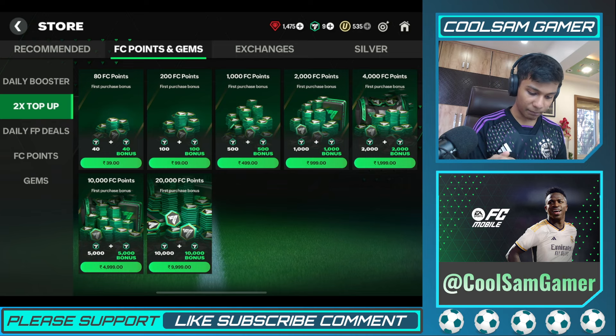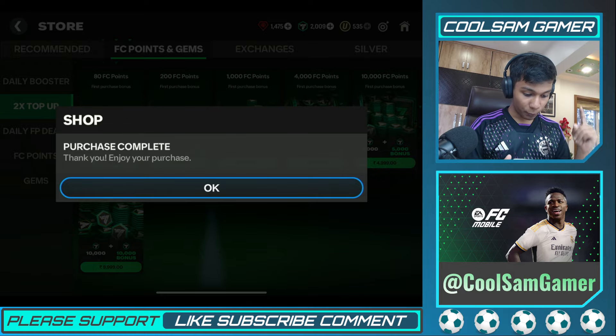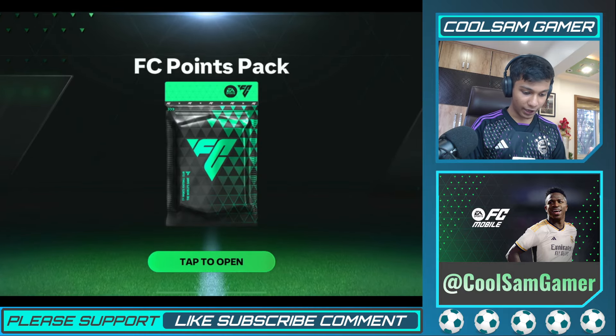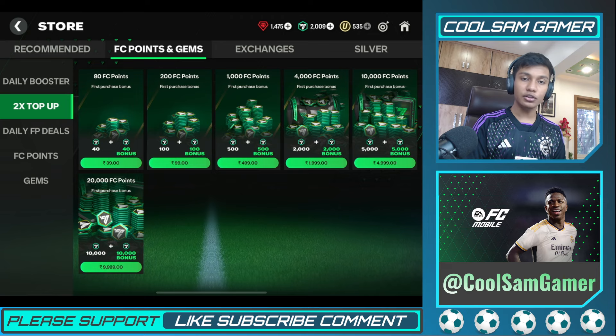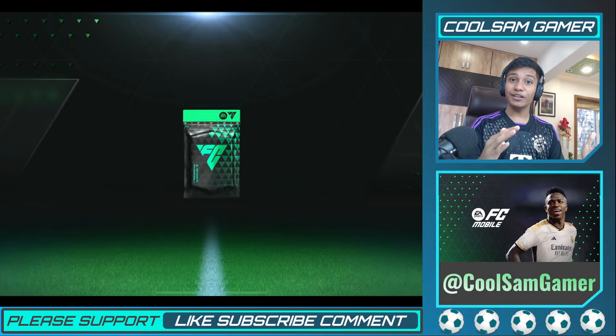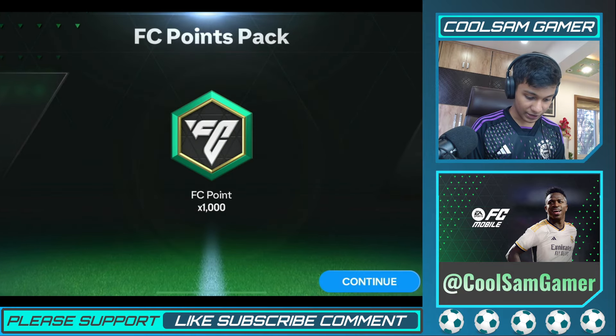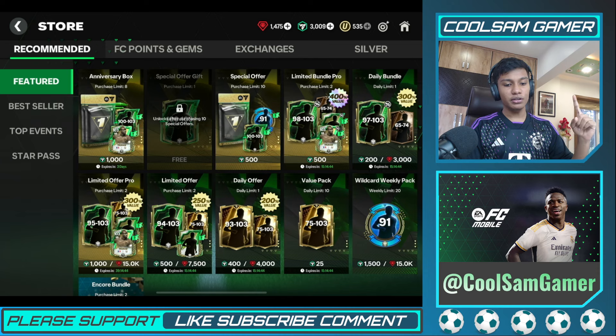Let's start by buying the big one first. We've got FC points right here, let's collect them — we've got 2000 FC points. Now it's time for the 1000 one, so I'll buy that as well. We've got our second one — 1000 FC points collected.